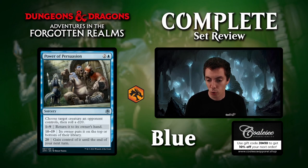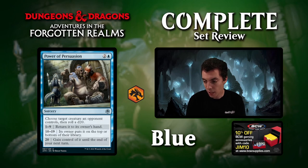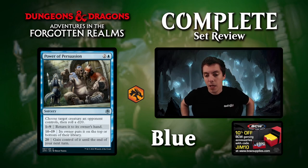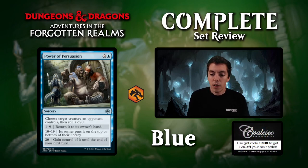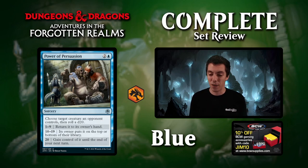Power of Persuasion, 2 mana sorcery that will either bounce a creature, put the creature on top of the library, or steal it for a turn. The steal mode is almost worse than the other two occasionally because it provides no tempo if you don't use the creature that turn. A very weird high-roll effect because the result changes the card's value significantly. If this were an instant I'd be all about it, but at sorcery speed it doesn't really excite me — unless you're really aggressive and want to get blockers out of the way.